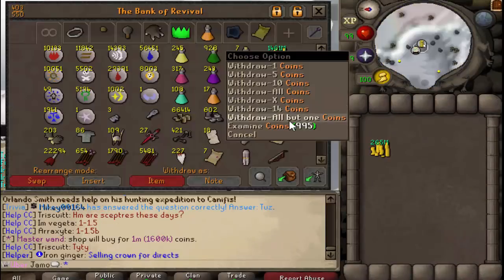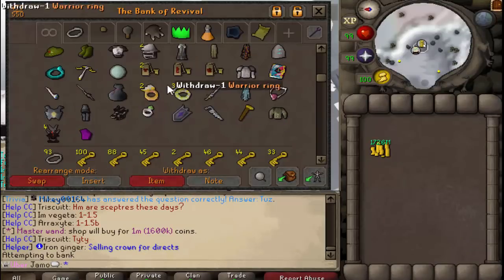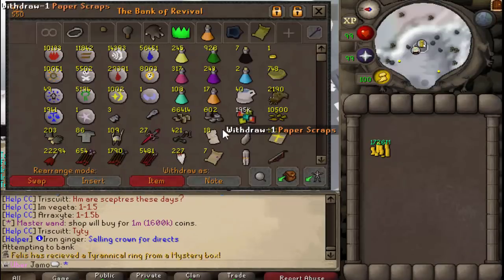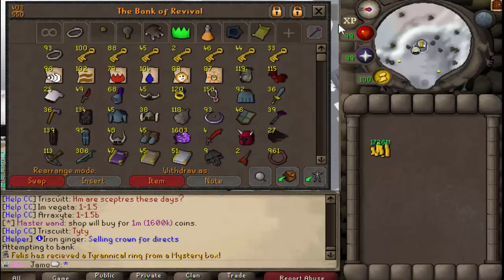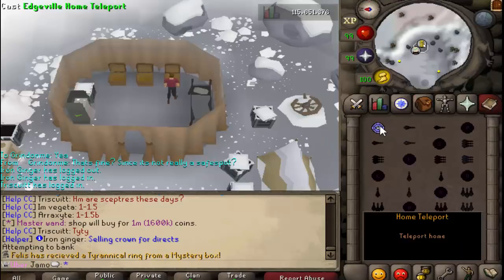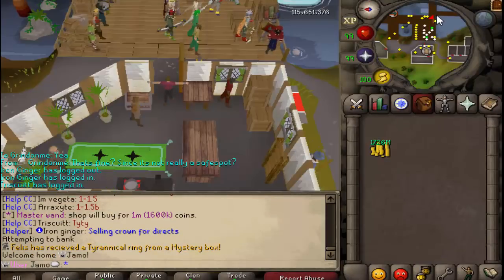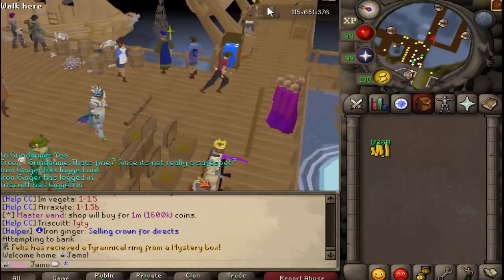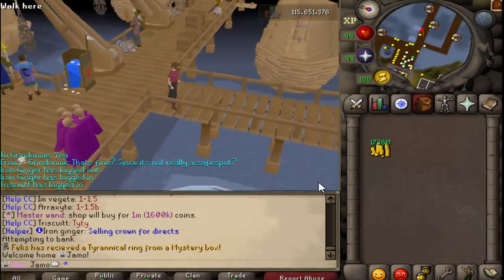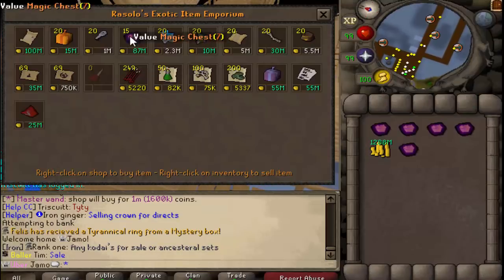So I just sold everything — pretty much everything I want to sell. We are at 1.7 bil. We are going to open up some Magic Chest 7s. I can't really think of anything else to do with the money as a technical Iron Man. Everything we get we will probably just disassemble for Uber Components towards an Uber Bot.